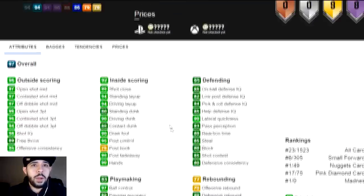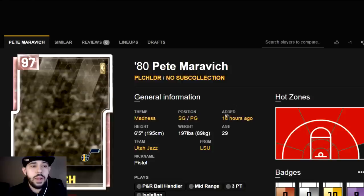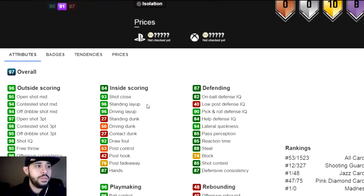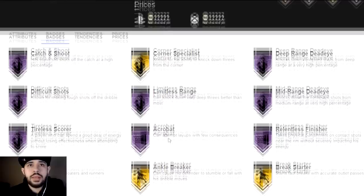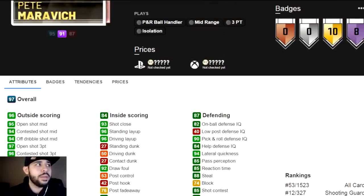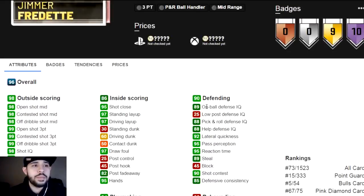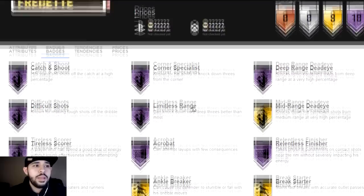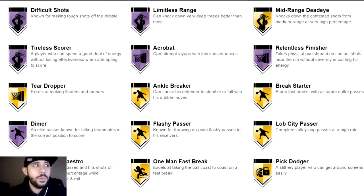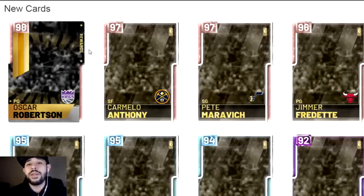Looking at another card — defense and driving looks not bad, limitless range as well. They're giving everybody Hall of Fame limitless range in this set. I'm assuming Dreamer has it too — I'd be very surprised if not. Pretty good on-ball defense, driving lane is not bad, limitless range. This is also going to help out for galaxy boy Giannis.